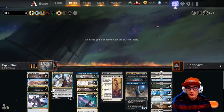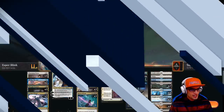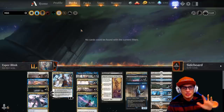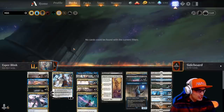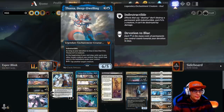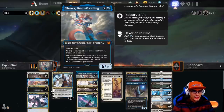I really liked this deck, I had a lot of fun playing it. Let's get into some strategy before we check out some gameplay footage. You can tell what the deck's overall strategy is just from going through the decklist — it focuses on blinking your creatures in and out, as the name states: Esper Blink. That's Thassa Deep-Dwelling.